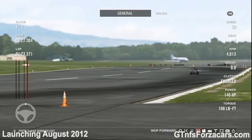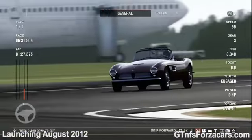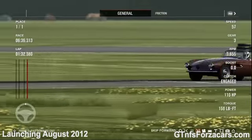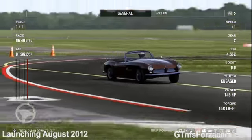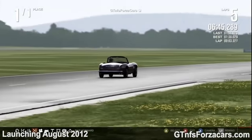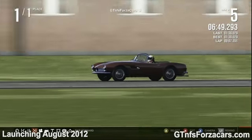Here, let's see what the gtnfsforzacars.com official lap time is for the 1959 BMW 507 from Forza Motorsport 4 at the Top Gear Test Track — and it is 1 minute 38.029 seconds.